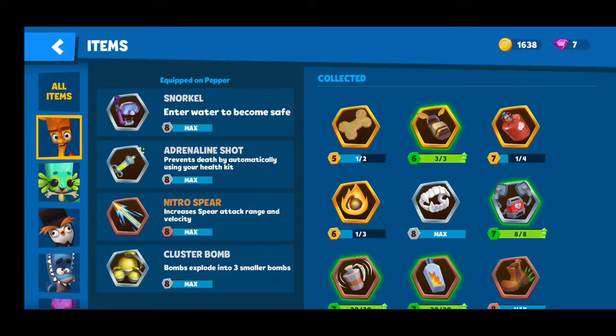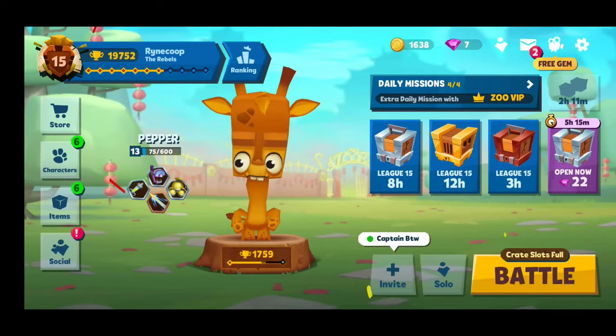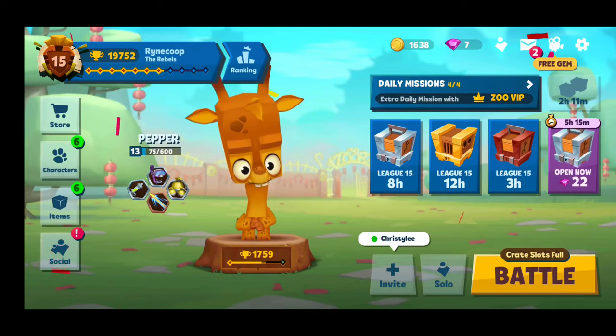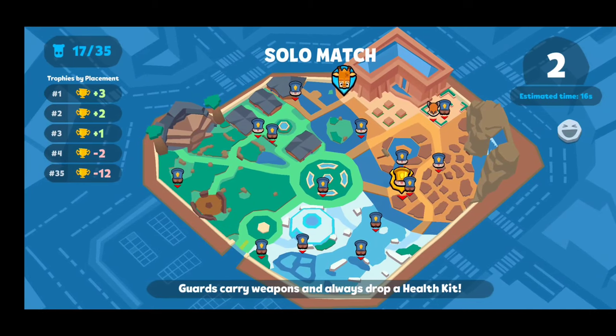Cluster bomb — when you throw your bomb you can get two hits for the price of one. This is my ideal setup for Pepper. Depending on who I'm playing with, I will use vampire teeth, especially in a duo depending on the character they're using. If I don't need to go into the water I can use the vampire teeth to get more health. We'll get into it here — we're just gonna start wherever it puts us and see what happens.